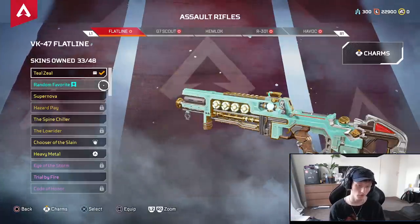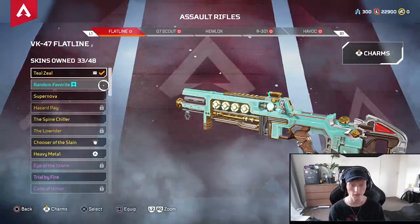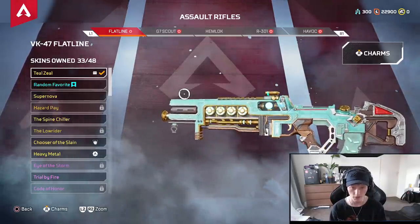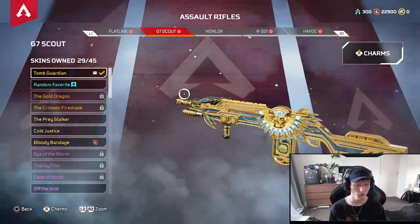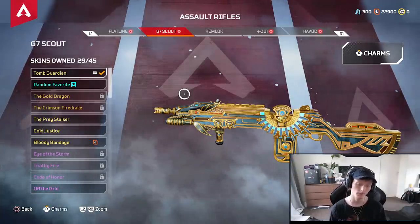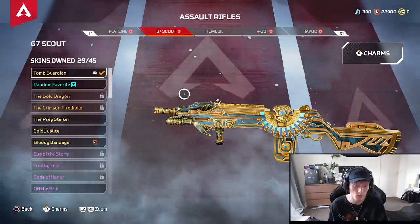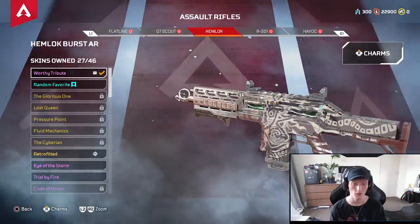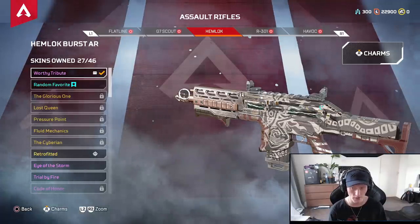Next up, we have weapons — this is a big change in Season 6. Flatline — pretty good, I'd suggest picking it up. You can definitely use it in end game, it really shreds. G7 Scout — pretty average. You always need a scope for this weapon; I'd suggest a 1x, 2x, or even a 3x Ranger scope. Hemlock really got buffed — really good now, I suggest using it. It shreds.